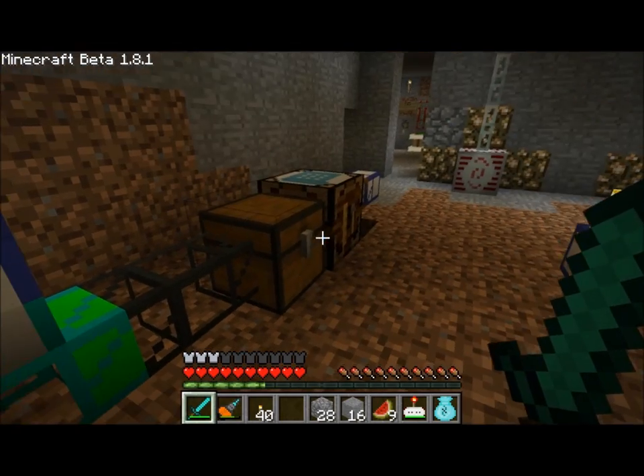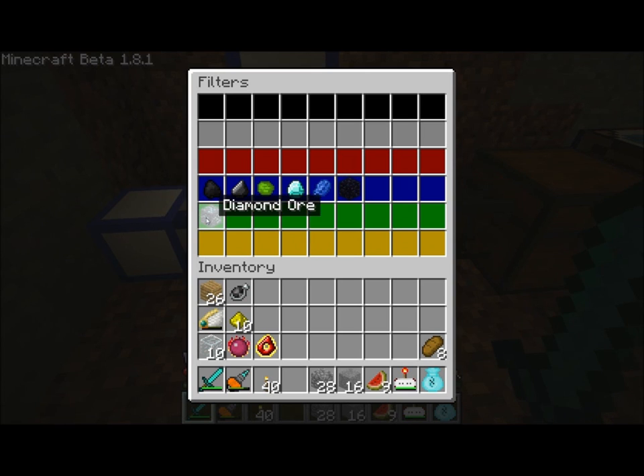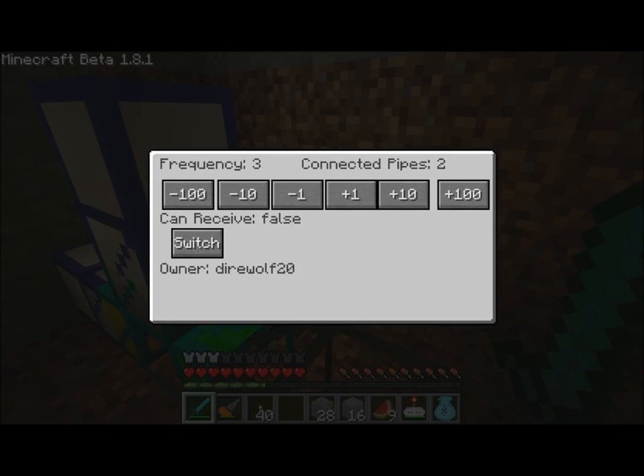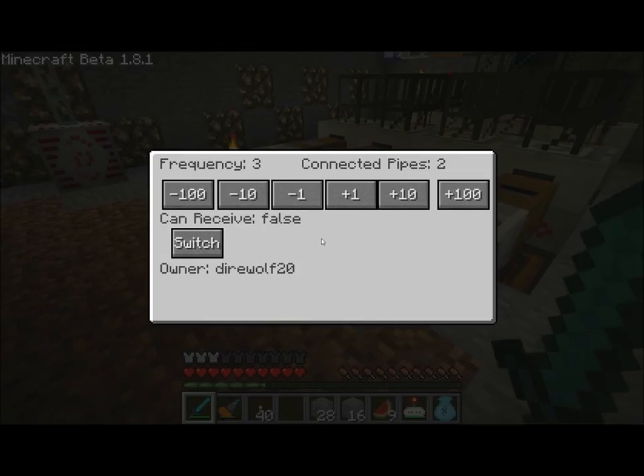Any diamond will go into this crafting system over the green line. And any coal, flint, uranium, actual diamond itself — not diamond ore — lapis, and obsidian are sent as well up to my workshop at Frequency 3, the same output as this guy.